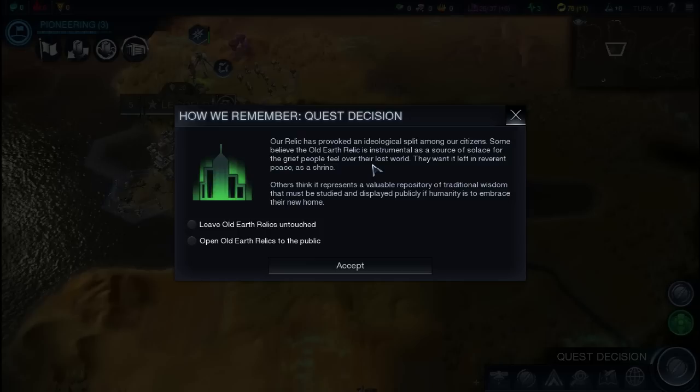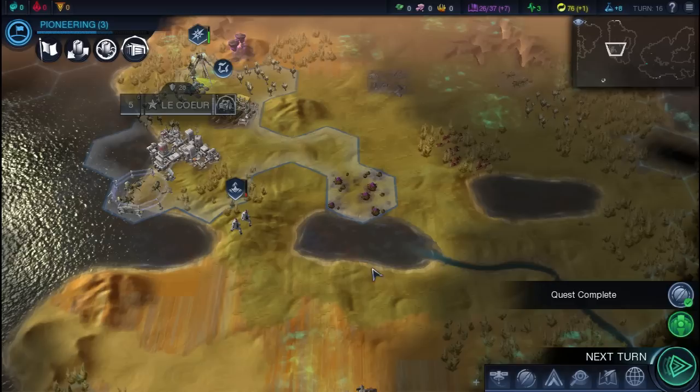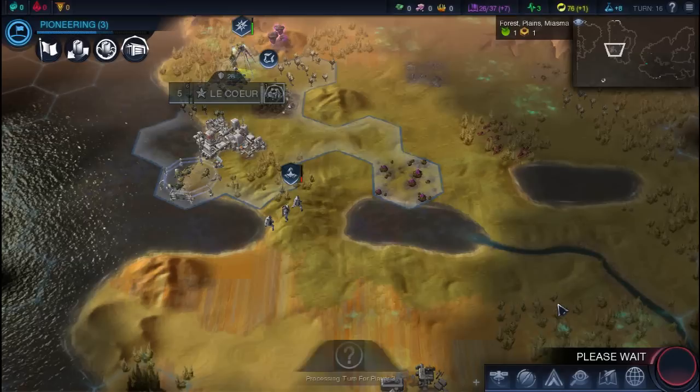We built our old relic. The decision comes down to: do I want more money, or do I want extra culture? All relics are free of maintenance and culture. I almost always pick culture — money is easier to get than culture is. It depends on the situation you're in, though.